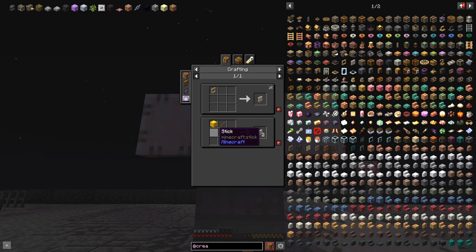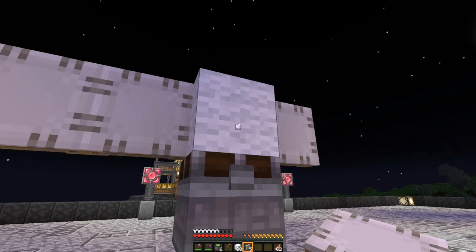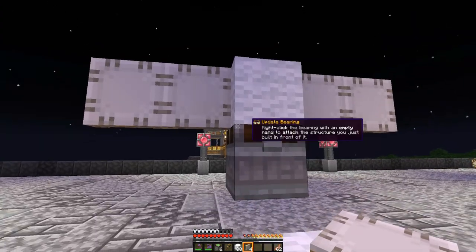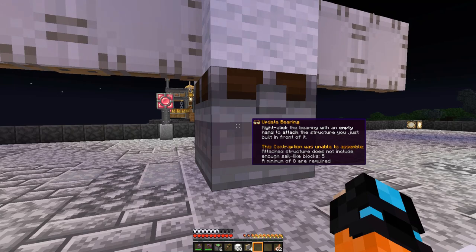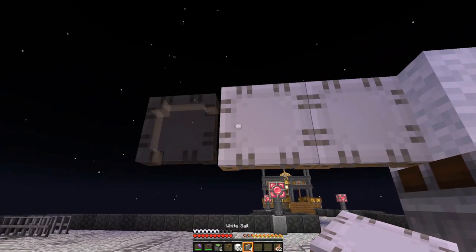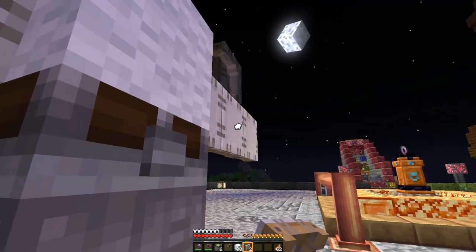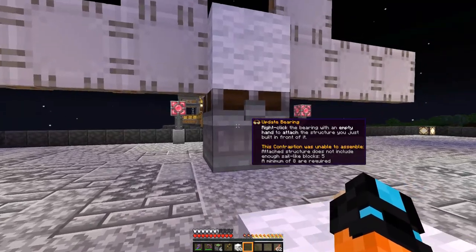To craft sails, you use two sticks, an andesite alloy, and any kind of wool you want. Let's attach a couple more sails. Now the way you start the windmill is you right-click it with an open hand. You can see nothing's happening — it says the contraption was unable to assemble. The attached structure does not include enough sail-like blocks: five are attached and a minimum of eight are required. So let's go ahead and add more sails until we have enough.